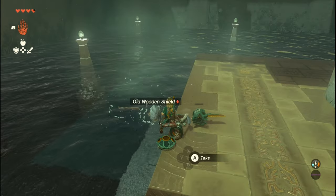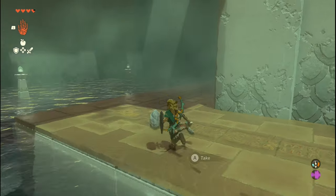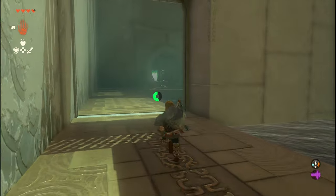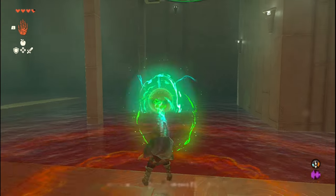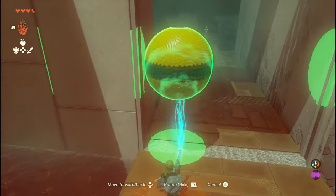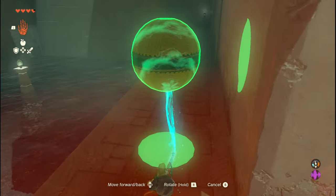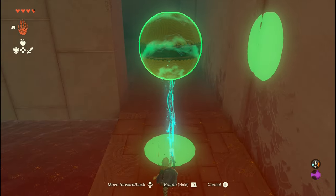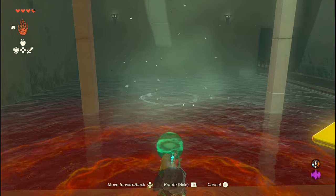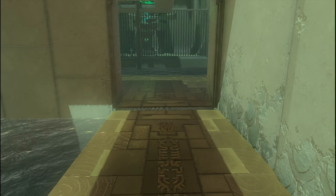Then once you do that, make a U-turn and go back and pick up that ball we just used. There will be another plate that we're required to hit by submerging this ball underwater. Push it out there as far as you can, push it down into the water, release it, and it'll hit the target and open up the next gate.